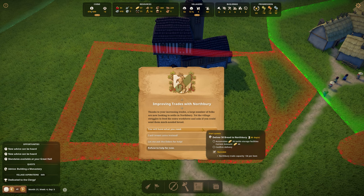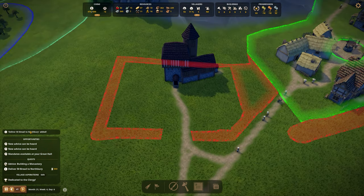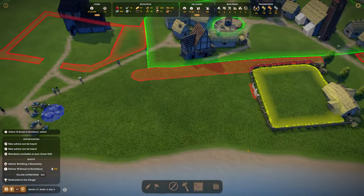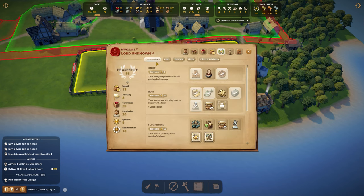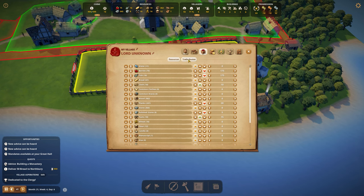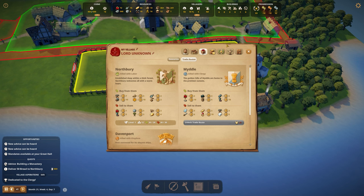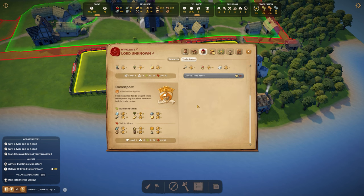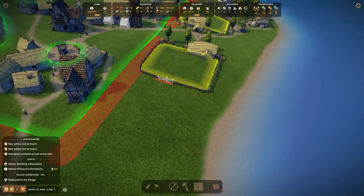We have 57 bread, so we have enough. What do we get? A trade capacity bonus — plus 36 per item. I think that's good. We'll invest coins instead — we don't have that. Okay, 50 bread to Northbury. It's not my biggest preference, but it might improve our trading agreement with them, which can only be a good thing.